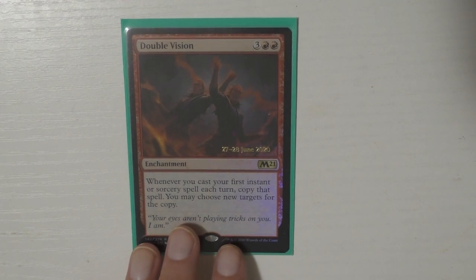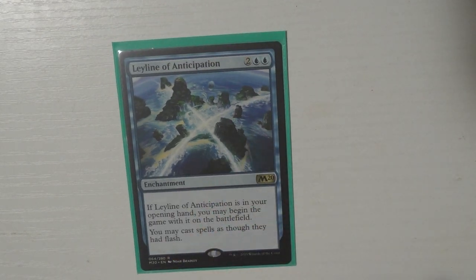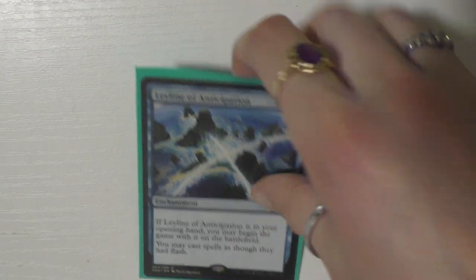Let's jump into enchantments — I only run five. The first card is Double Vision, and this one only copies your first spell, so it doesn't stack. I feel like I need more testing with this card to really determine if it's good. The next card is Leyline of Anticipation, which I love — I run this in Leela as well. I got a foil so I put the non-foil in this deck. I love casting things not on my turn.